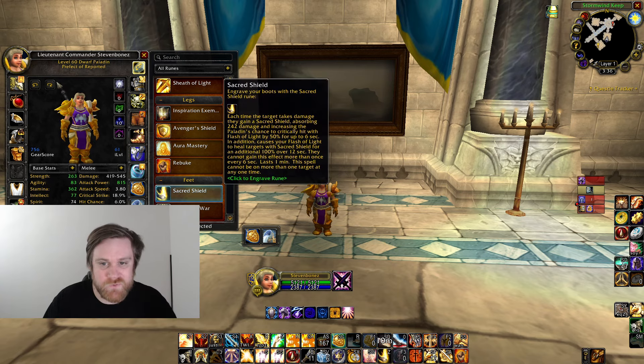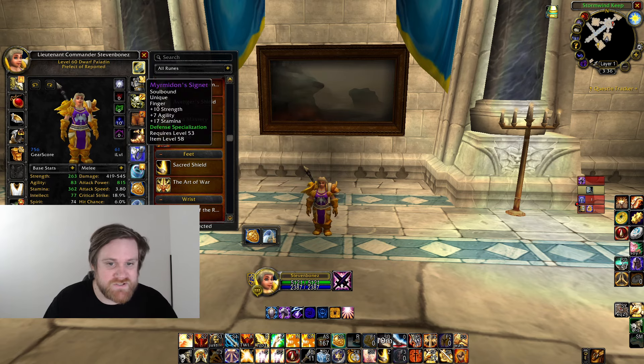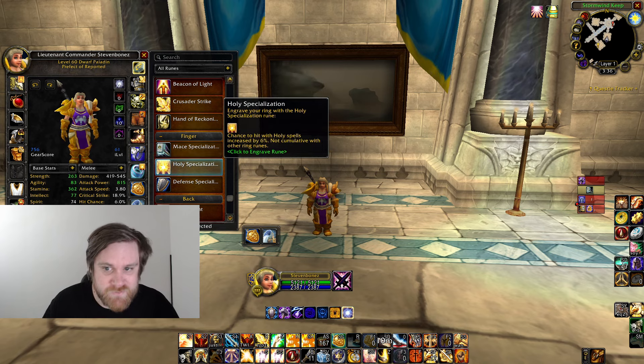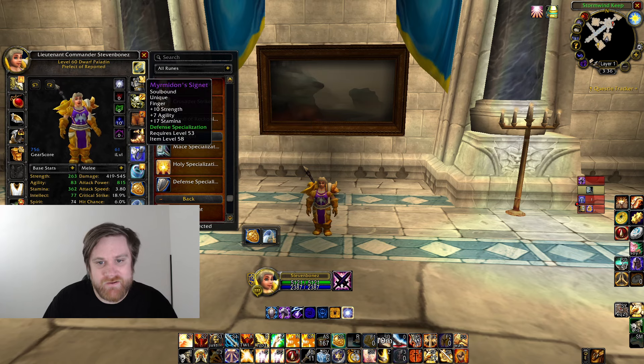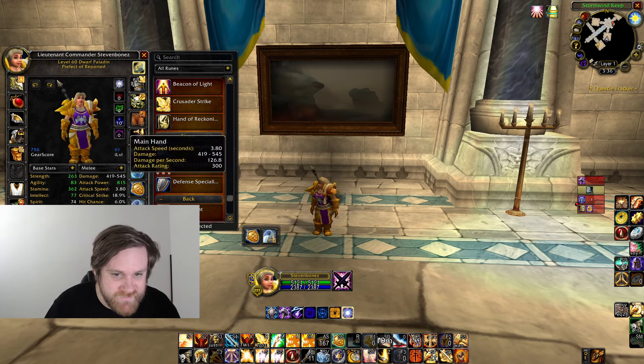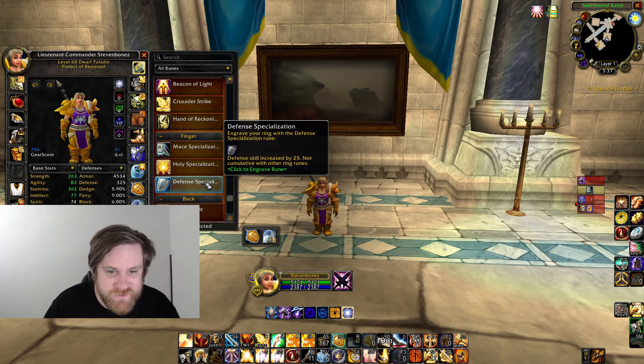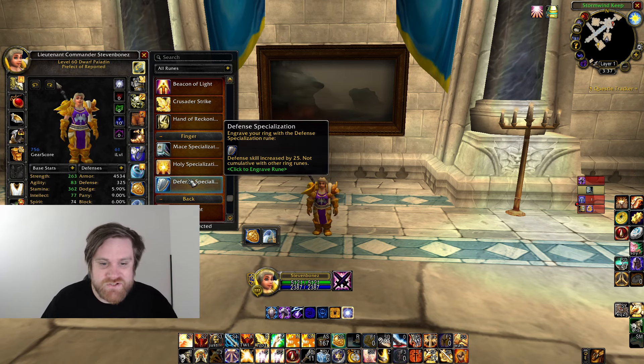For the feet slot, use Sacred Shield — it's way too good, better than Art of War in PvP. For the new ring slots, I use Holy Specialization because it gives you six percent chance to hit with holy spells, so you're basically not going to miss your judgments anymore. The other ring slot is Defense Specialization, which gives roughly one percent parry, block, and dodge — it works in PvP and is good against melee.